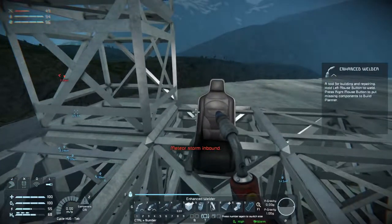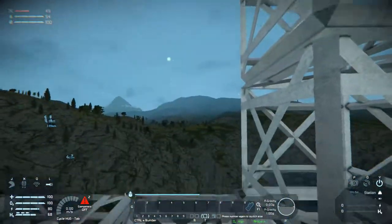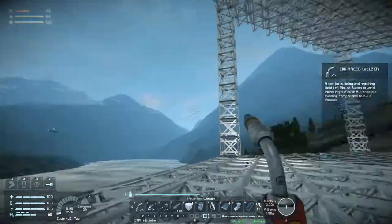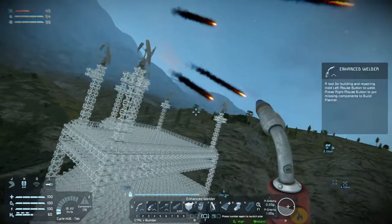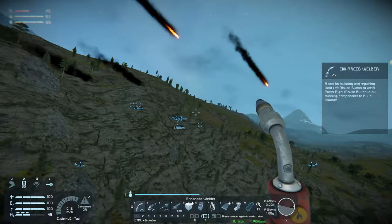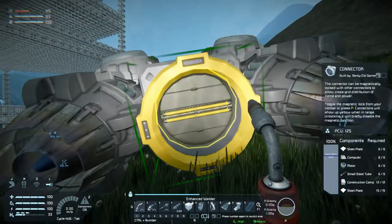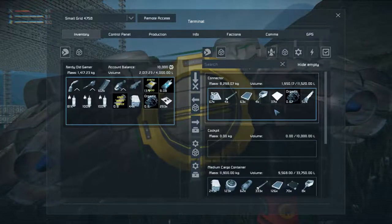I hate meteor storms. Now we can sit in the seat and get power. Where is this meteor storm coming from? I really hope they don't hit my base. They're going to miss — good. I did in one of these meteor craters find some ore that I have never heard of in the game before, so I wonder if that's from a mod or something new.